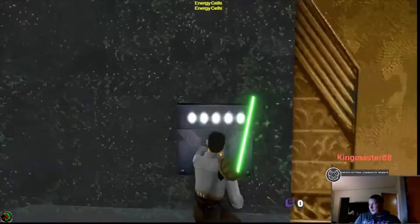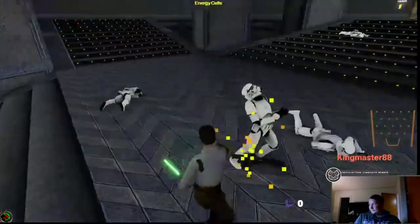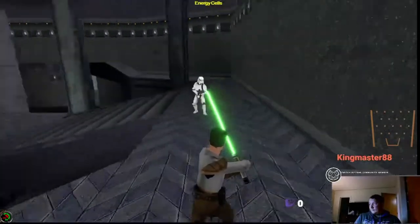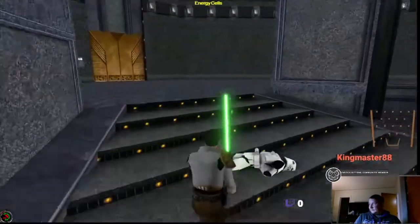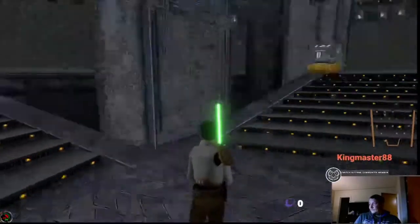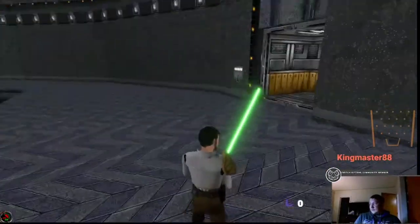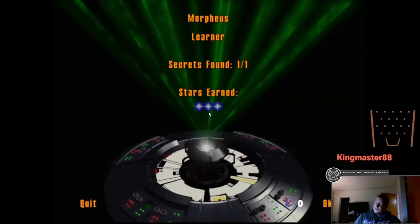Okay, we're just going to turn the elevator on and wait for it to come down. All right — that's the level! We go up the elevator and that's it. We're on to Mr. Dark Jedi Yun. See you at the first Jedi battle.